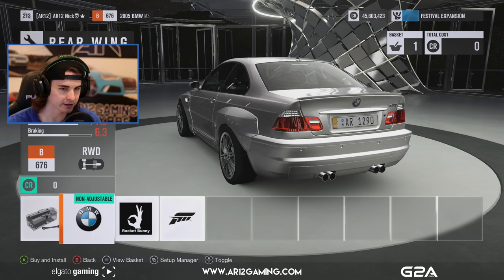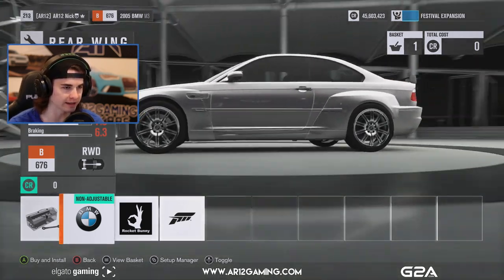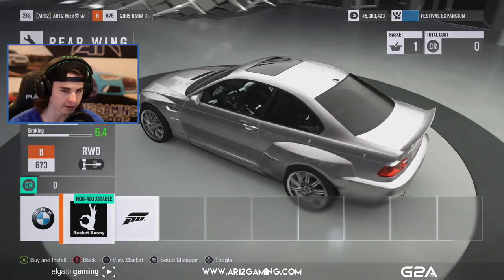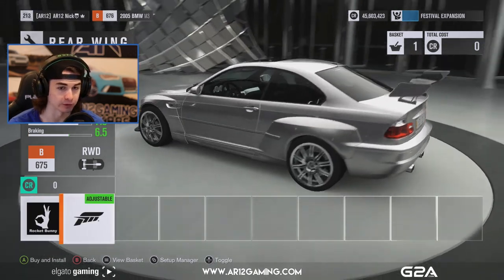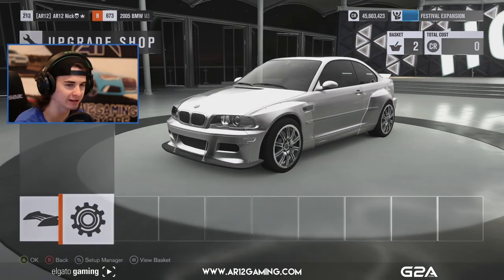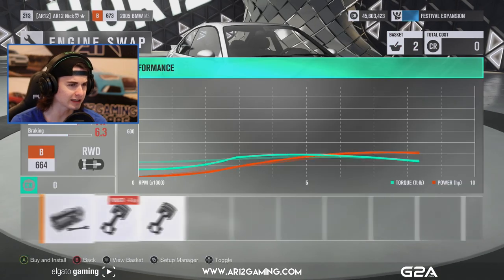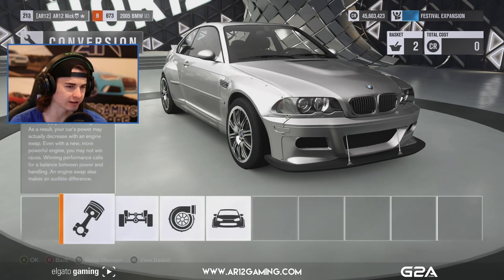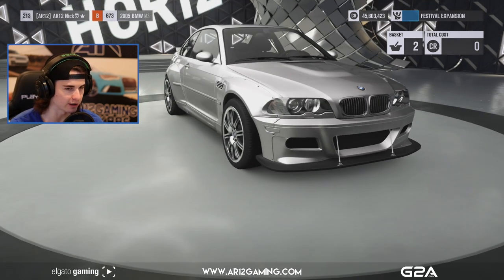And then we sort of need to build this up ourselves. So let's head in here — rear wing. We could toss on the BMW M3 sort of race car-y wing, or we could go with the Rocket Bunny sort of rear lip, or we can go with the Forza wing which is very race car. I think I want to go with a lip because I find lips look cooler.